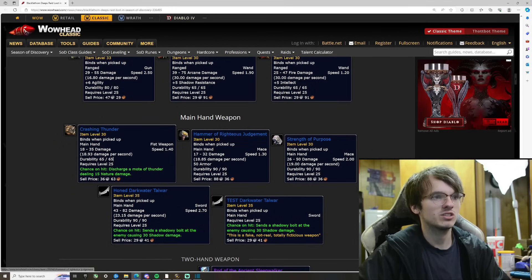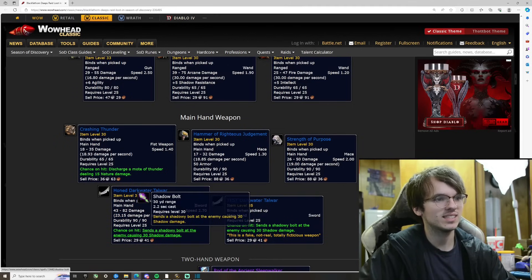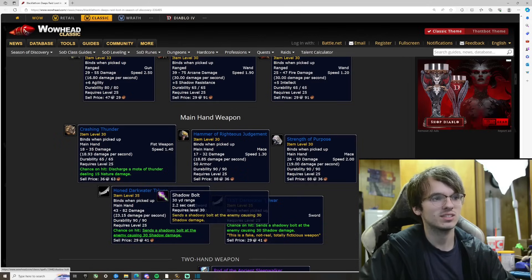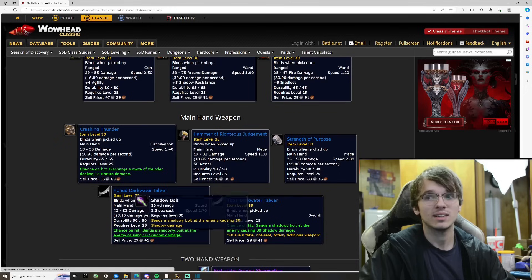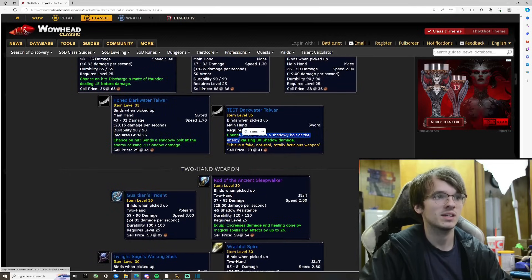Hammer of Righteous Judgment — 18.85 damage a second, 50 armor. Not bad for a one-hander. This next sword looks nice — 23 damage a second, and on a chance on hit it sends a shadow bolt at the enemy causing 30 damage. Imagine having two of these as a rogue — they're not unique so you could dual wield them.